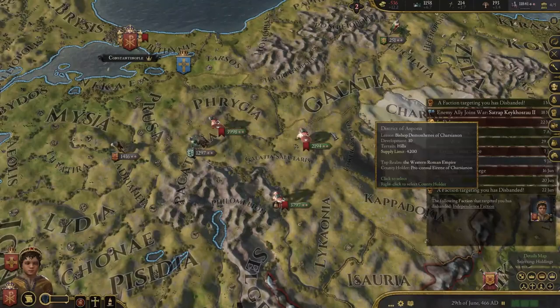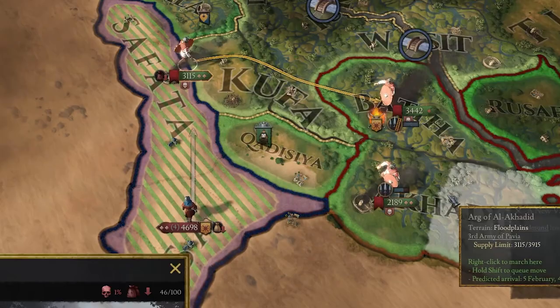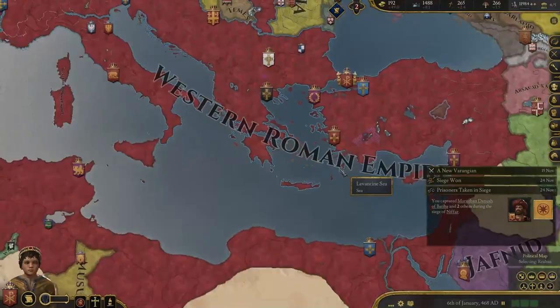But my armies were not going home yet. One last small war to help one of my allies still had to be won. But of course, after everything that had happened, this was no longer a problem. And so this war would also be won quickly after a few sieges, and the soldiers and legions could finally return home. And so, after a long time, there was peace in the Empire.